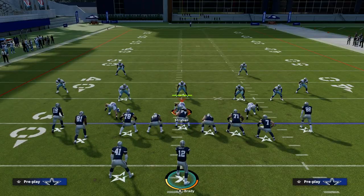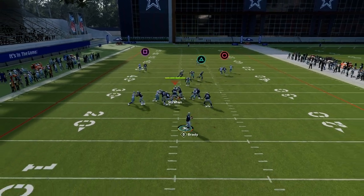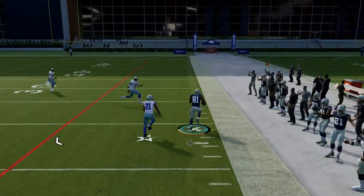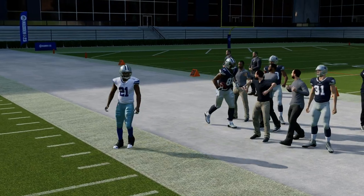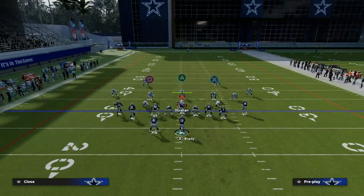Another thing you can do is take Calvin Johnson and put him on a slant. You'll see the slant is also going to get really good separation against man coverage. You can kind of do the shallow cross concept at different depths and have varying levels of success.